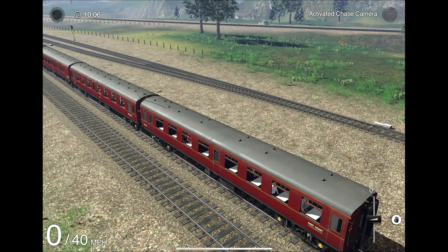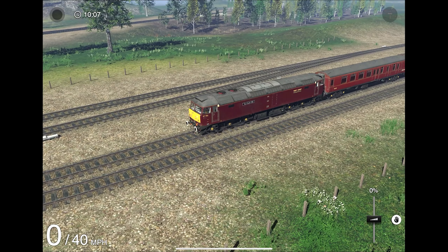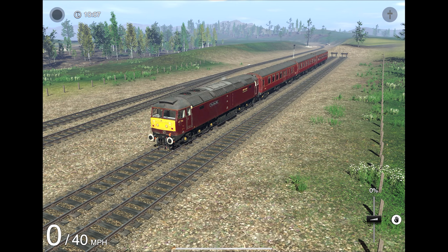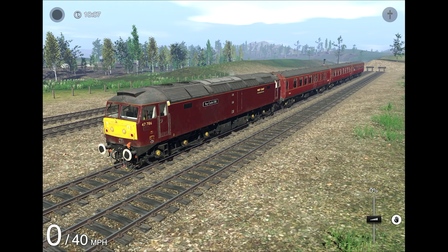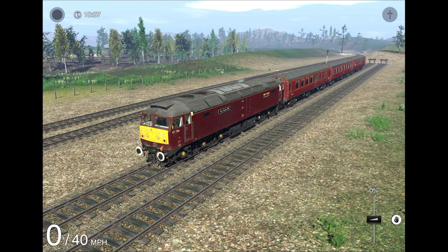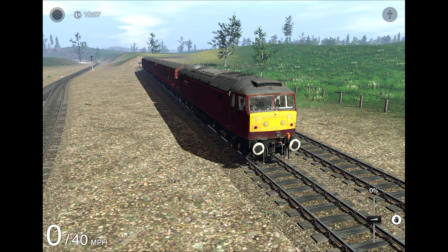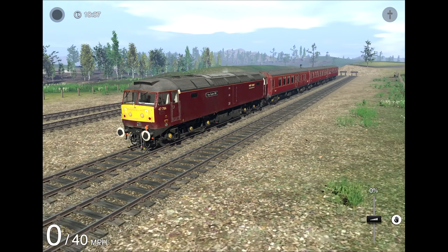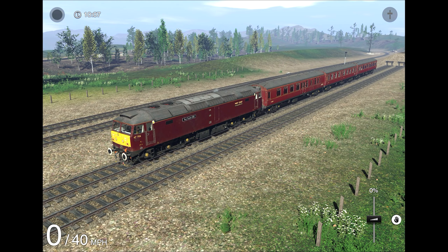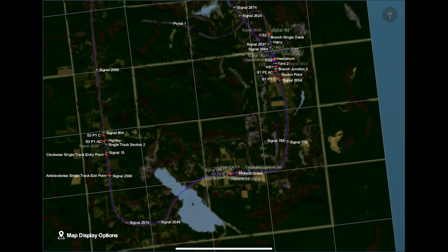One thing worth noting about the City Country USA route for Train Simulator 3 is that it does come with rolling stock, but it's all older stuff ported from the older trains games. Whereas here in the British Midlands remade version, you actually get brand new rolling stock that uses the capabilities of this engine. And this rolling stock in this route does look pretty nice.